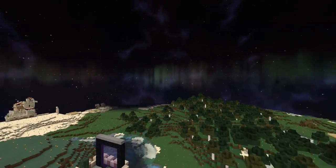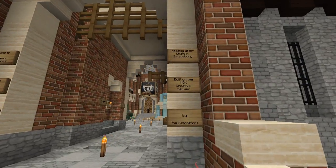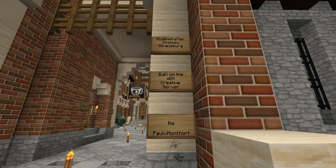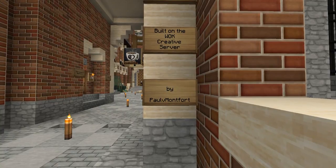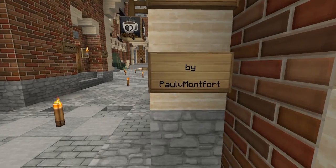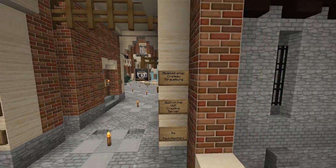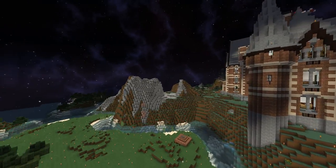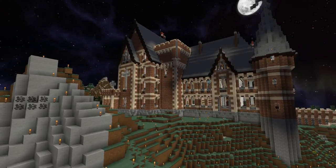The first thing I want to show you is that this is a replica of a castle built on the World of Corrales creative server. I'm sure you've heard of Corrales — he's a legendary YouTuber who administers a creative build server with unbelievably talented builders. A guy named Paul V. Montfort built this on Corrales' server and called it Chateau Strasbourg. You can search YouTube for Chateau Strasbourg — I think Corrales did a showcase of it on his inspiration series.